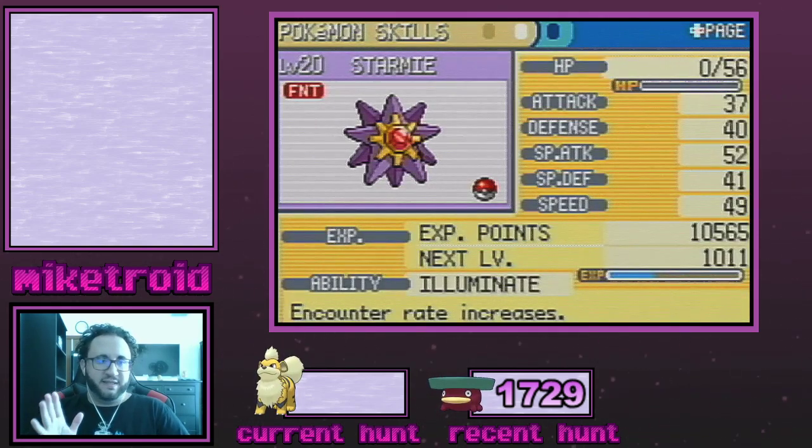I do want to preface that Illuminate is absolutely not a necessity for this hunt — it's just very helpful. Unfortunately, Staryu is a Leaf Green exclusive, so if you don't have access to trades or Leaf Green, you can skip this step. But here in the Cinnabar Mansion, encounter rate is very low and you can't use your bicycle, so you'll have to manually run back and forth. Starmie makes the encounter rate more bearable by doubling it with Illuminate, but it's not a necessity.